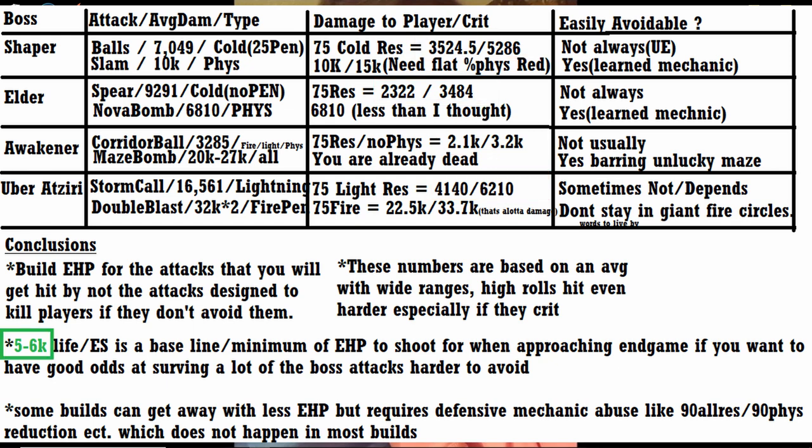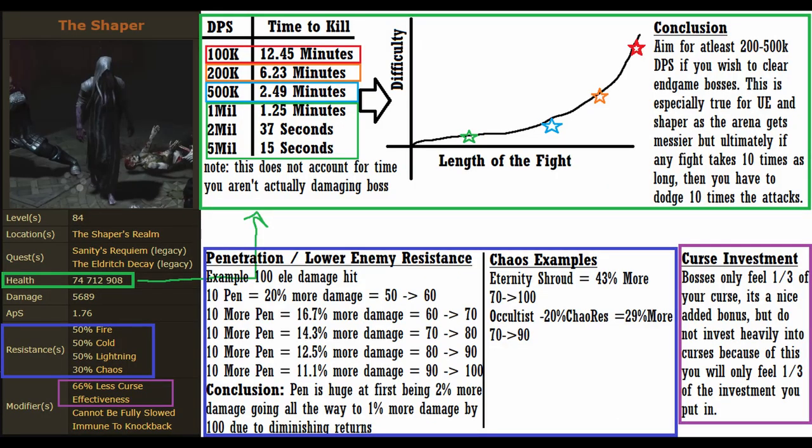What I have found to be true is if you want to succeed in these fights, you need at a bare minimum 5000 life, and generally it starts to feel much better at around 6000 life. Our life pool isn't our only defense against dying to the bosses in Path of Exile — an Exile also needs offense to survive these encounters. Notice Shaper's life: he has almost 75 million HP, that's a lot of damage you gotta deal out in order to finish him off.